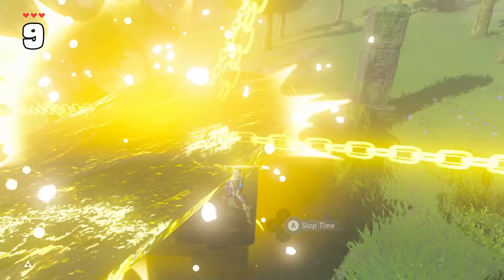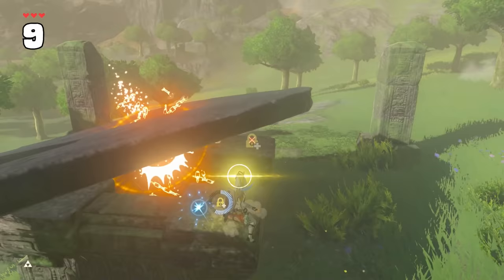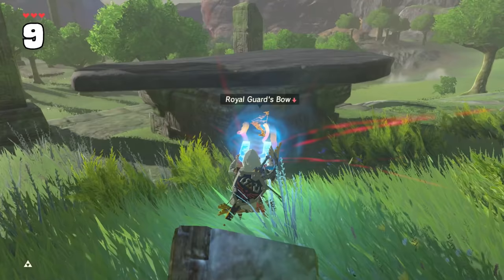These stone slabs are usually a hint for you to stasis them and launch them away for goodies underneath, but it's much easier and more efficient durability-wise if you use a metal bow or specific weapons to lift up the cover instead.